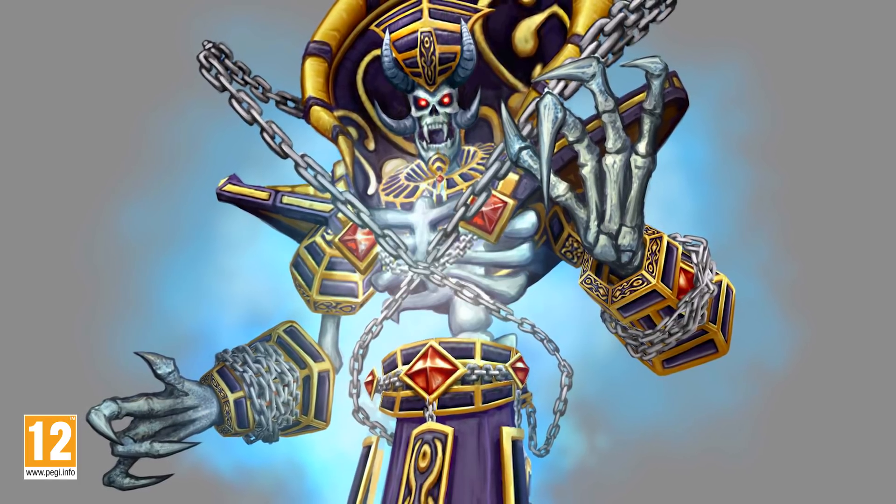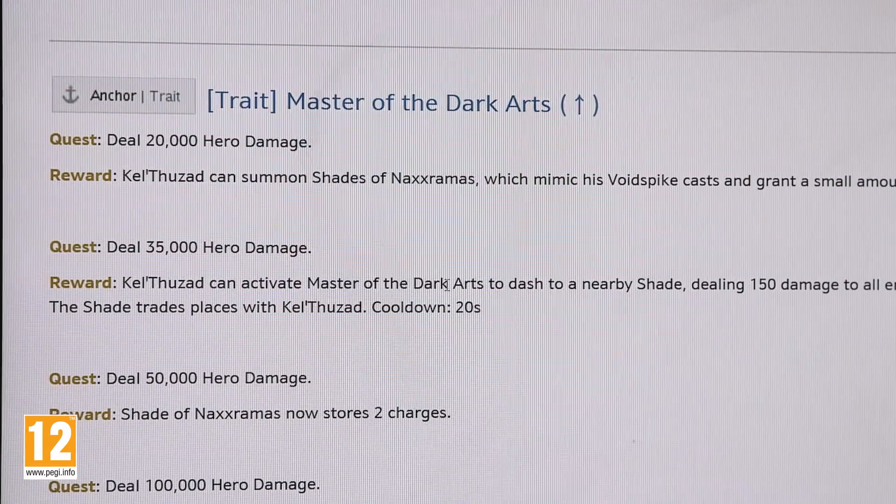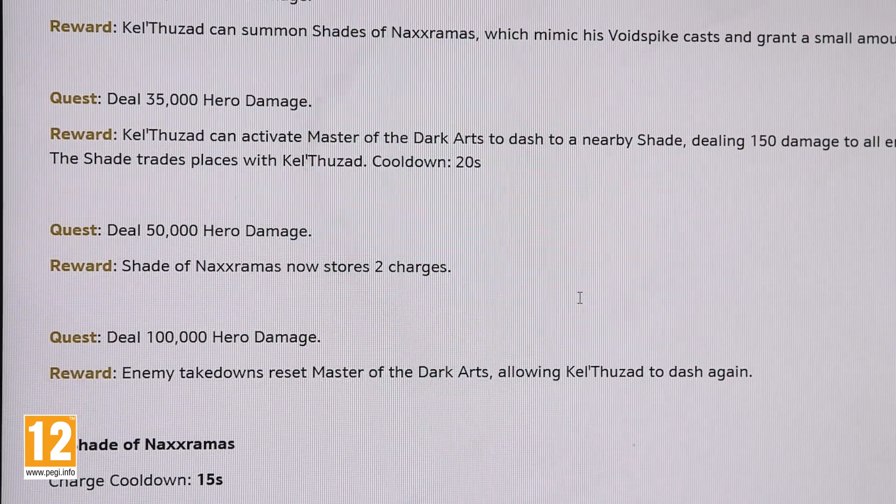Kel'Thuzad is going to be a ranged assassin — he's going to be a mage. His primary focus will be on doing damage and controlling enemies in team fights. Kel'Thuzad has been in the works for quite a while in terms of planning, but now we're just starting to get into the real implementation for him. We usually take a couple weeks with the hero designer to get a hero paper design in play, where we kind of outline the general abilities and expectations for what that hero is going to do.